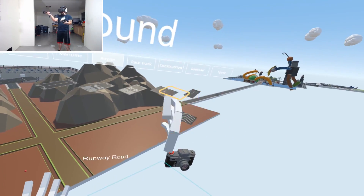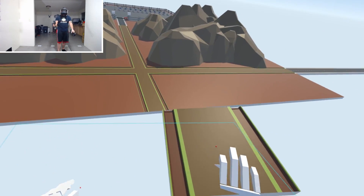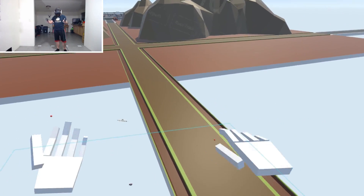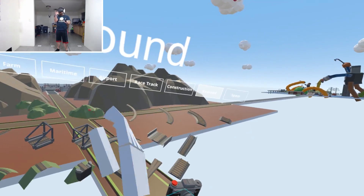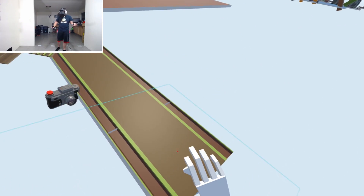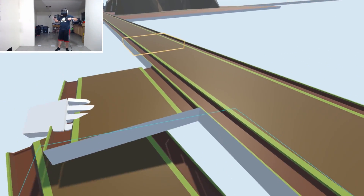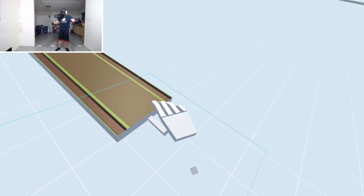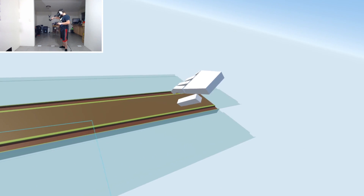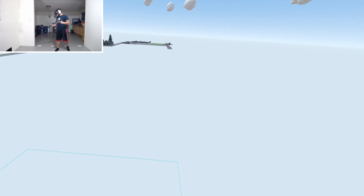First things first, we need grounds. We're going to take this road here — a nice little dirt road — and bring it out like that. We're going to expand this out and shrink it down, then expand it out this way in a straight line. We're going pretty far out guys, making this a very big city here.